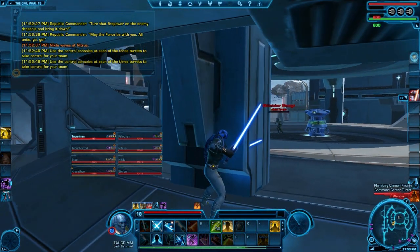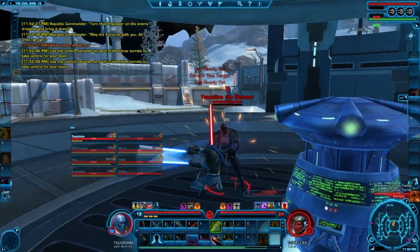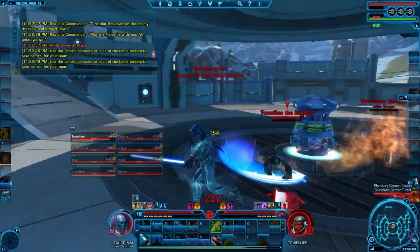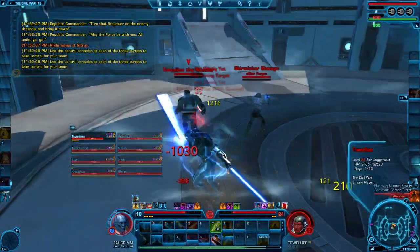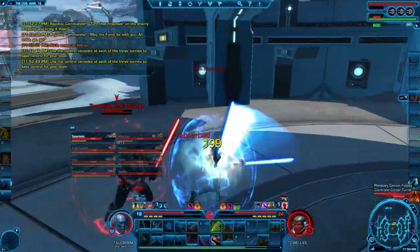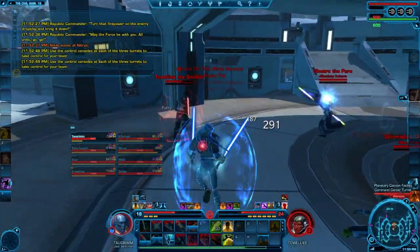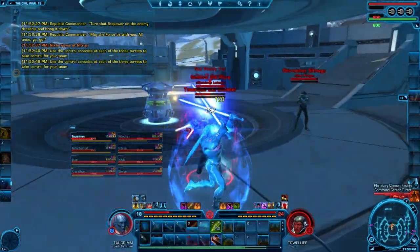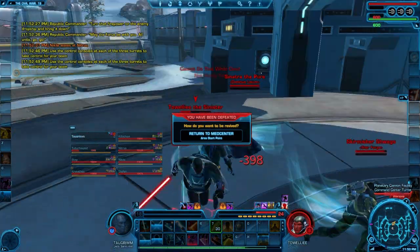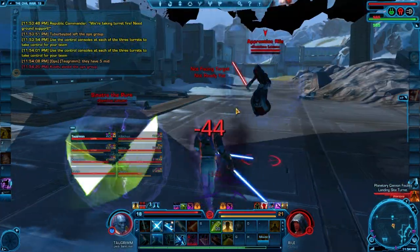I can tell from the map I'm the only one who came to this node, and I don't want to give the Imperials a free cap, so I Force Sleep into this level 24 Marauder — my mirror class, but six levels higher. I immediately pop Rebuke and Saber Ward. Even though I'm outnumbered 1v3, I'm still able to put out significant damage on this target. This really speaks to the strength of the Sentinel class — it can deal tremendous single-target DPS burst damage. Even outnumbered 1v3 against higher-level opponents, I was able to burn his health down to about 35%.